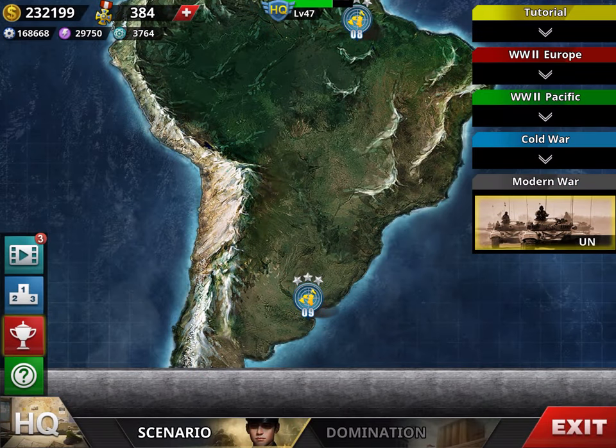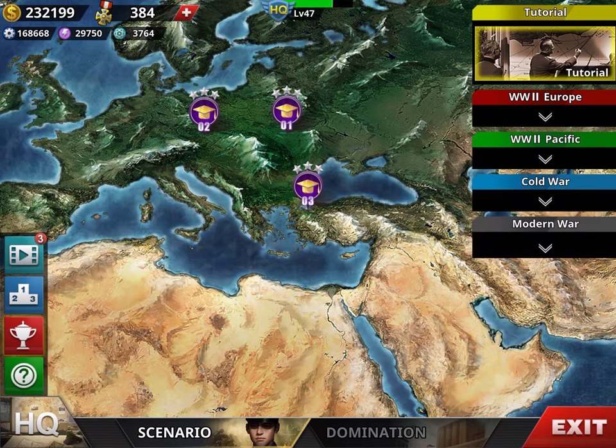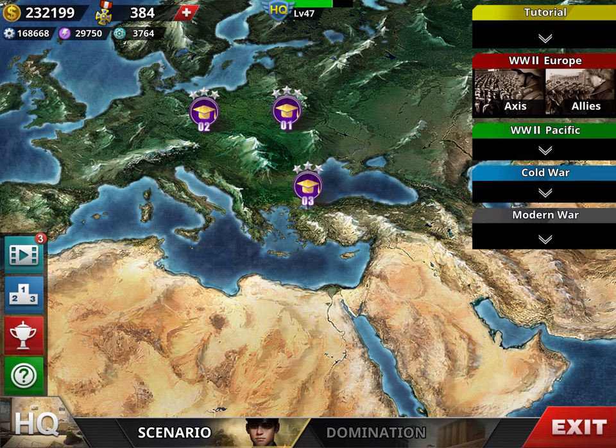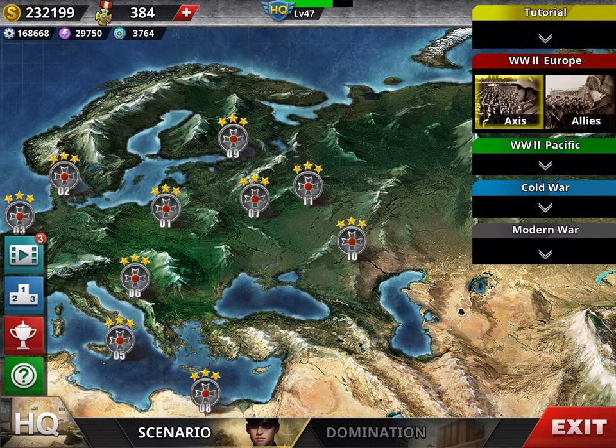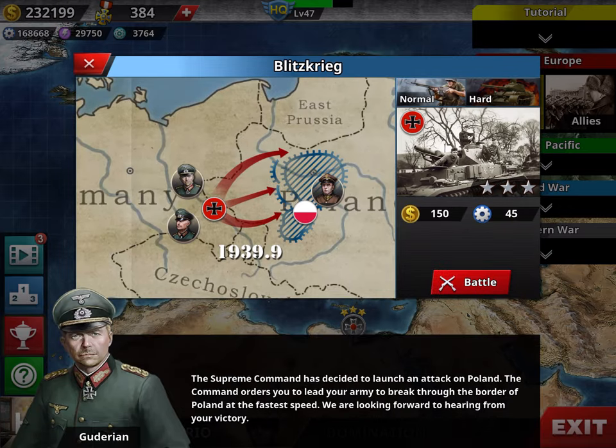Then scenario — that's where all the campaigns are. You start with a mandatory tutorial, and then you have four sections. Each section is divided into Axis and Allies — the two fronts — and every mission has two versions: the normal and the hard mode. They grant you medals.